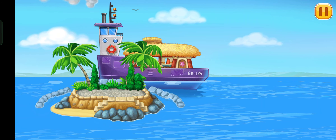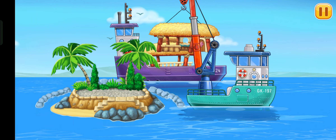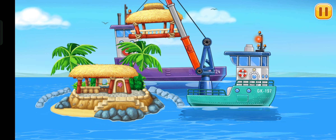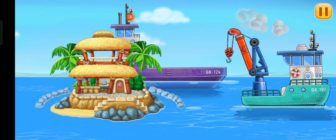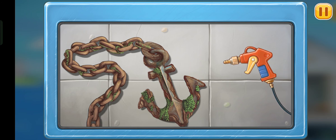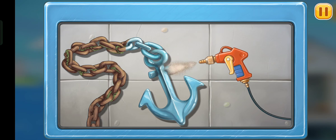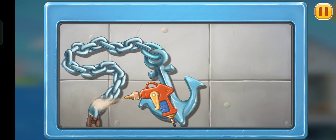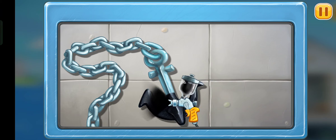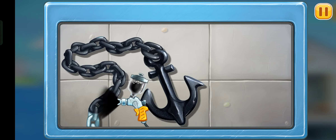Let's build a sea cafe. Let's repair. Great. We need to clean the chain and anchor. And now let's cover the chain and anchor with protective paint. Hooray.